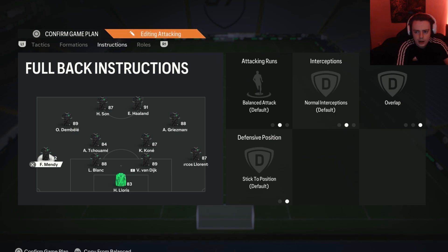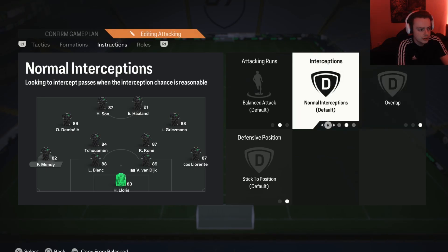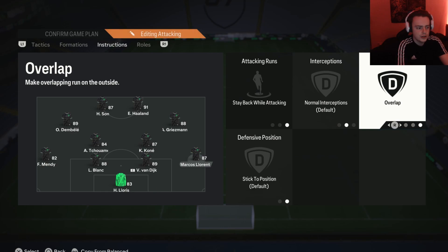On your more attacking-minded fullback, I suggest balanced attack and overlap. Since we have quite a narrow attacking width, a lot of players will be in central positions, so having this fullback overlapping always gives you that wider option and another passing angle — it stretches the opponent's defence and allows other players to make more runs. On your more defensive-minded fullback, stay back and overlap — this keeps at least three defenders back at all times, but if you do send him forward, he'll make overlapping runs just like the other fullback.